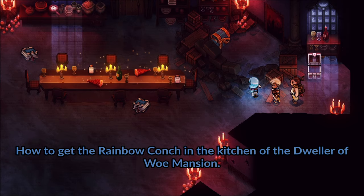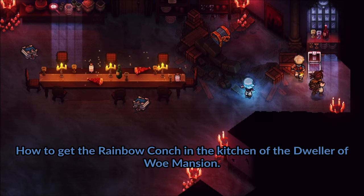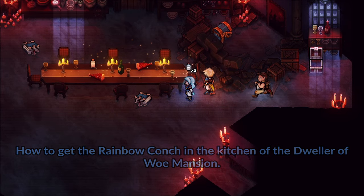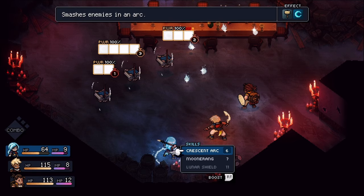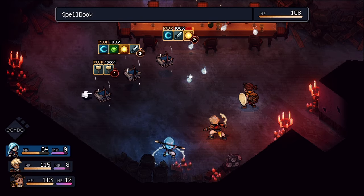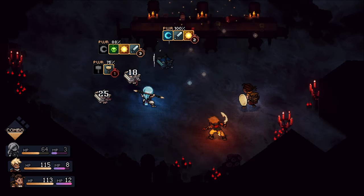Hi all and welcome to my little guide on how to get the chest in the kitchen of the mansion where the Dweller of Woe lives. That chest has a rainbow conch, and if you want them all you need to have this one as well. In this video I'll show you how to get it.